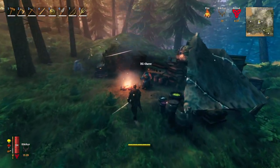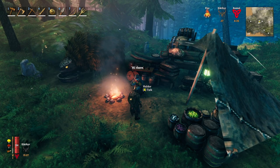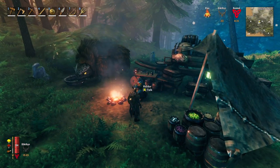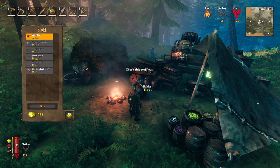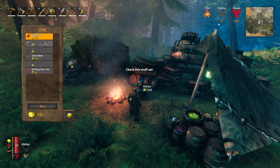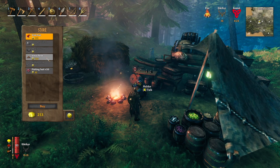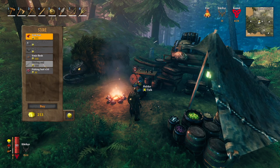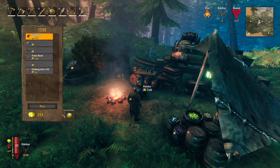All right, here we are. Hi there — Haldor? I thought your name was like something else. Whatever. All right, Haldor, what do you got for me? A hat? I really can't buy much. I can buy some flesh rip or fishing bait, but it's not going to do us much good without a fishing rod.